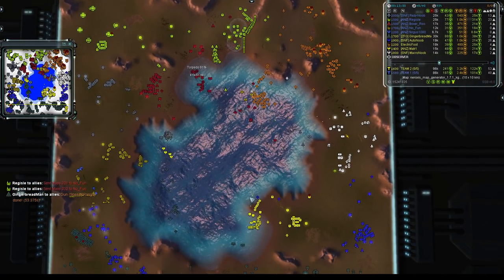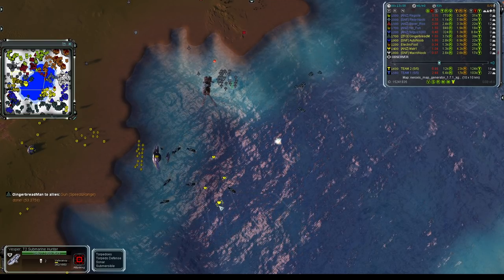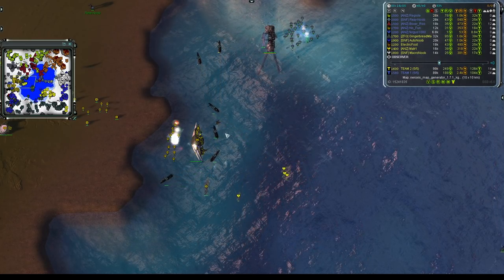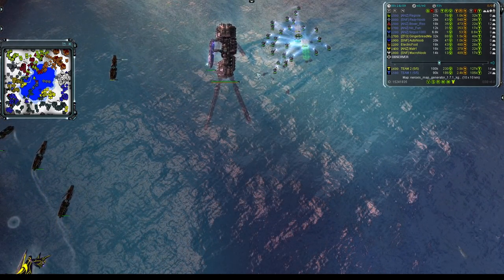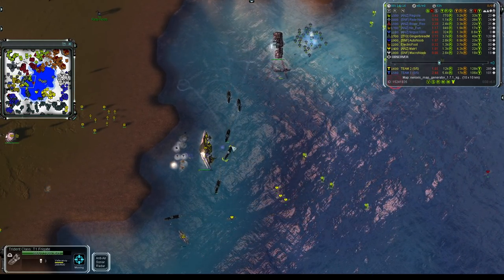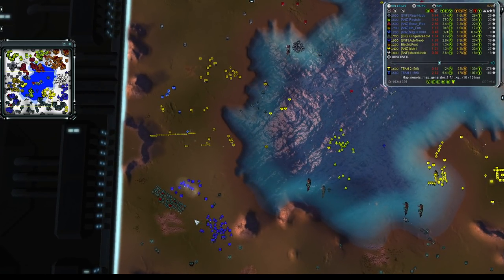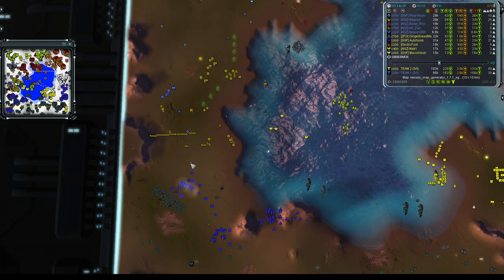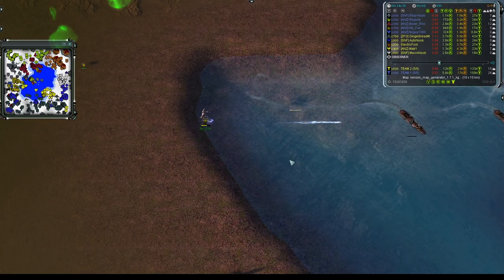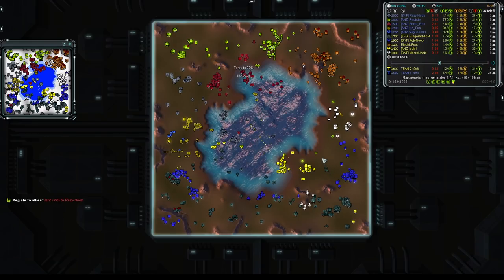Massive amounts of Aeon air units coming out from Electric Foot in the top right to counter the spam — that at least gets the Governors moving, though it feels like a temporary measure. Matri has all those Vesper submarines in a counter-offensive. Team one has so many engineers in play, able to tank and spam out T1 mobile missile launchers. Even with Gingerbread Man's frigates assisting, team two is finding it hard to finish off the production hub. No Fun proves he is just that, turning up to spoil Gingerbread Man's fun.